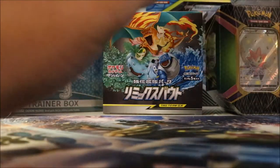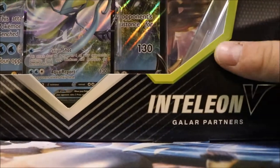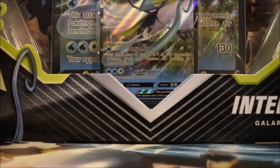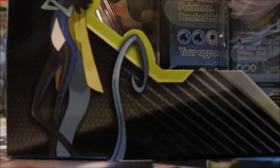Let's get started. What we've got here — we have an Inteleon V, got a lot of our partners, pretty sweet action. A lot of good cards to choose from. Let's go ahead and pop her open.